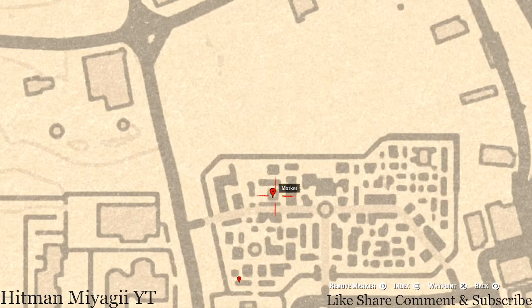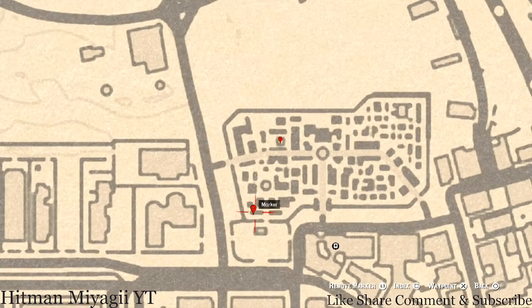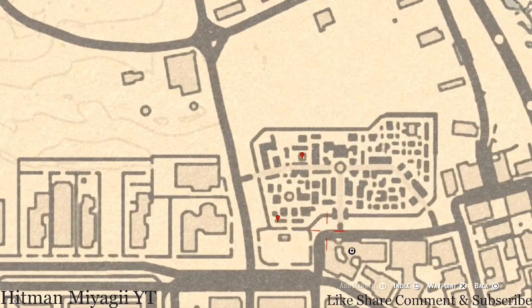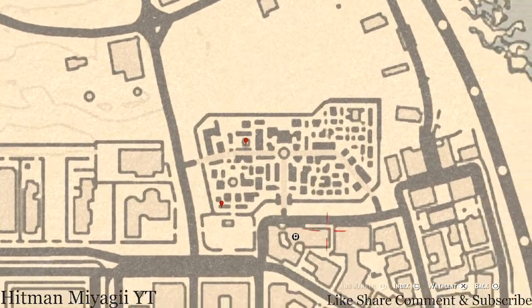Just go through the gate, head towards the back, and grab the absinthe bottle off the shelf. Down at the next marker you'll get a Knight of Wands tarot card inside this mausoleum. Go in front of it where the waypoint is, walk up, and it's on the shelf.